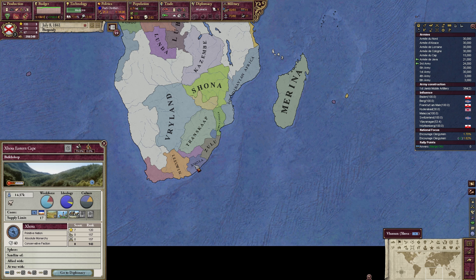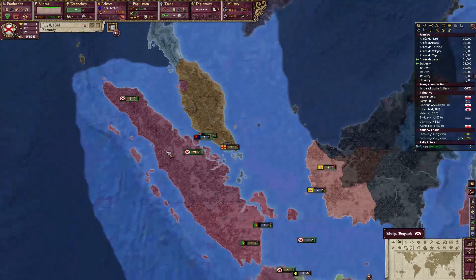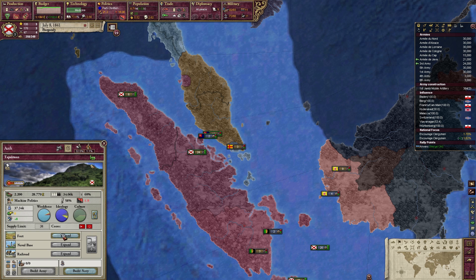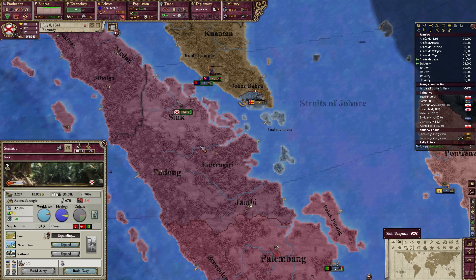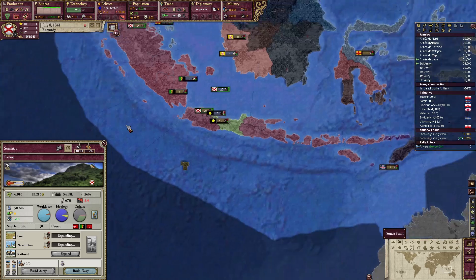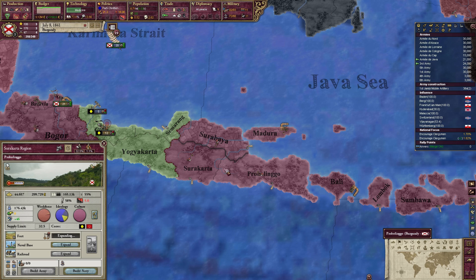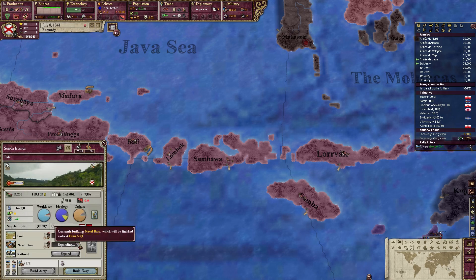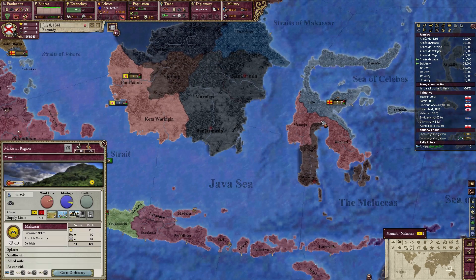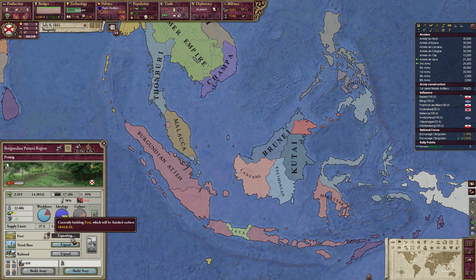For example, I don't need to attack the Xhosa and the Zulu — apparently I get some events to subjugate them in the future, so I won't attack the Xhosa. Another suggestion is to build forts everywhere since we have a lot of money. There's a chance that in the future when getting attacked, the enemy might be stronger in the colonial game, so it's best to have forts to slow them down.